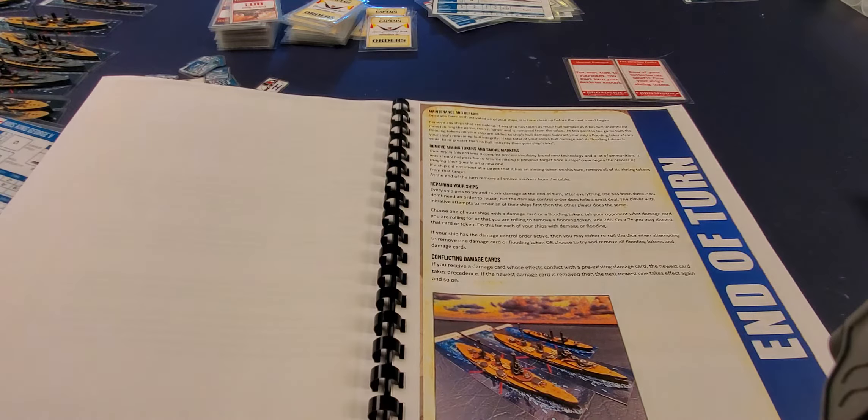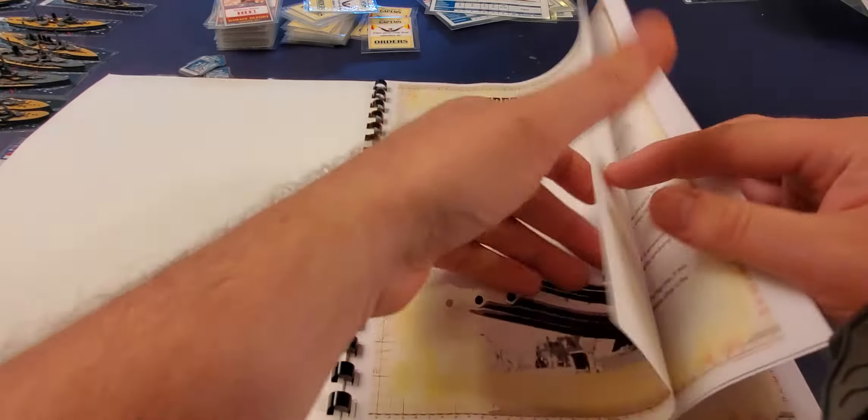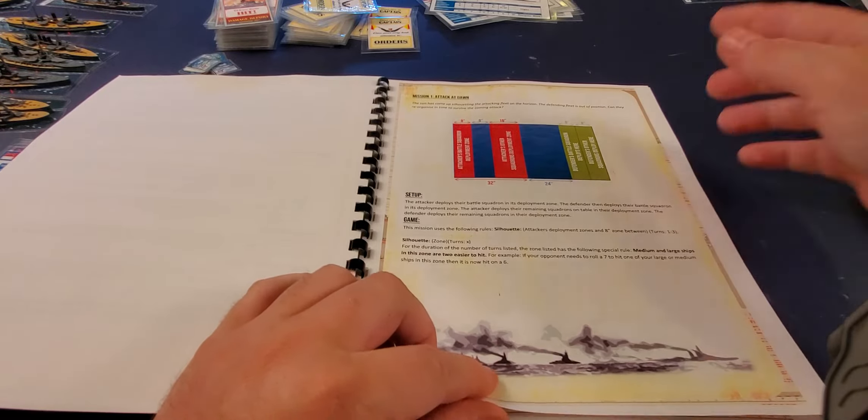The rulebook explains the modifications to that roll — for instance, penalties if you're on fire. Movement is covered simply, then gunnery in about one page, and torpedoes in another — torpedoes are very deadly in this game, much like in Victory at Sea.